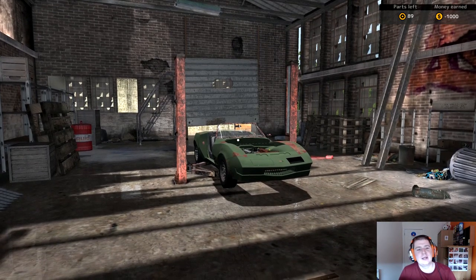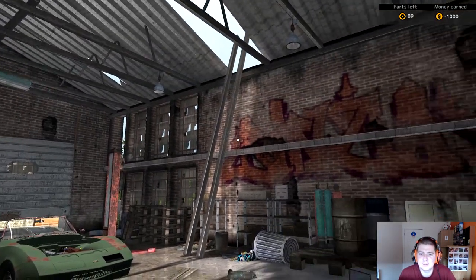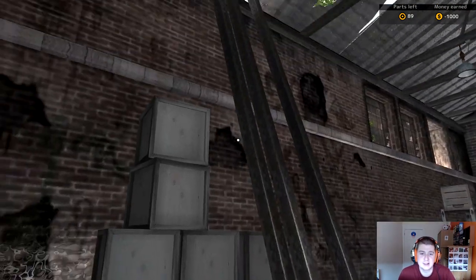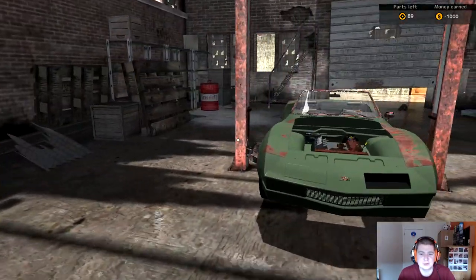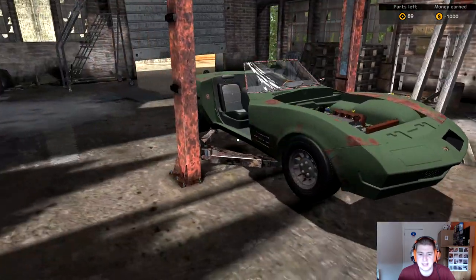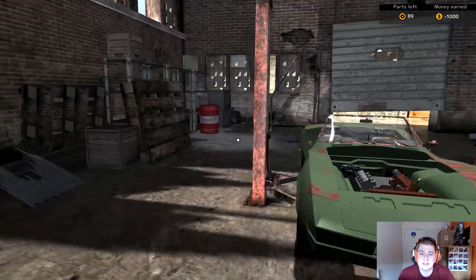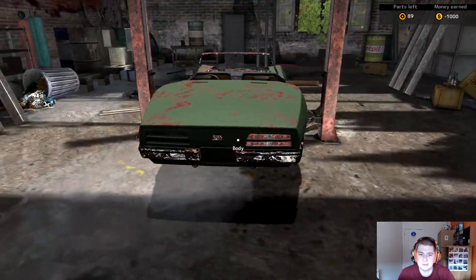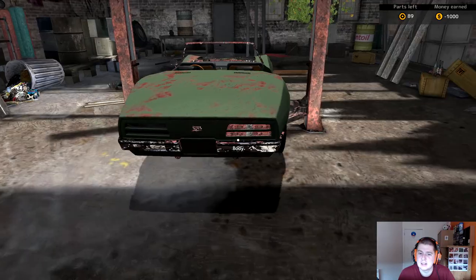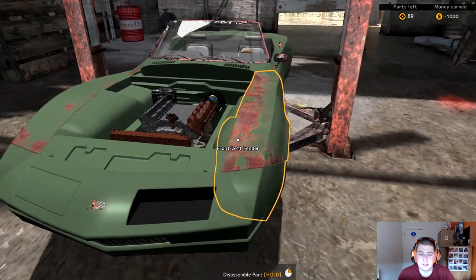Welcome to another episode of Car Mechanics Simulator. We're not in our garage today — we're at the strippers. We got the car stripping DLC, and this car has 89 parts. You have to pay a thousand dollars to get in, but you make money off the parts afterwards, or you can try to repair some and use them yourself. I'm just going to strip this whole car down and see what money we earn.